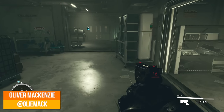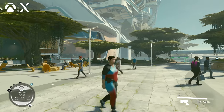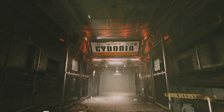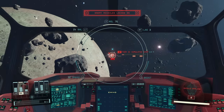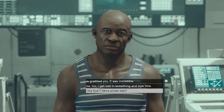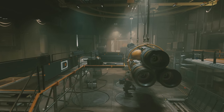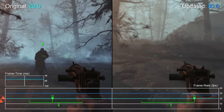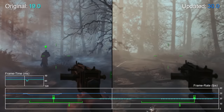Expectations are enormous for Bethesda's latest title, Starfield. It promises a galaxy-spanning adventure with a wealth of content and hundreds of planets to explore. Few games come anywhere near this kind of scope, and fewer still come with the high level of content quality and gameplay flexibility that Bethesda typically offers. But that's not to say there haven't been concerns. Top of mind are technical worries, with prospective players perturbed by the potential for bugs and framerate hiccups. Bethesda's prior console efforts haven't always arrived in stable form, and those games were orders of magnitude smaller than Starfield.